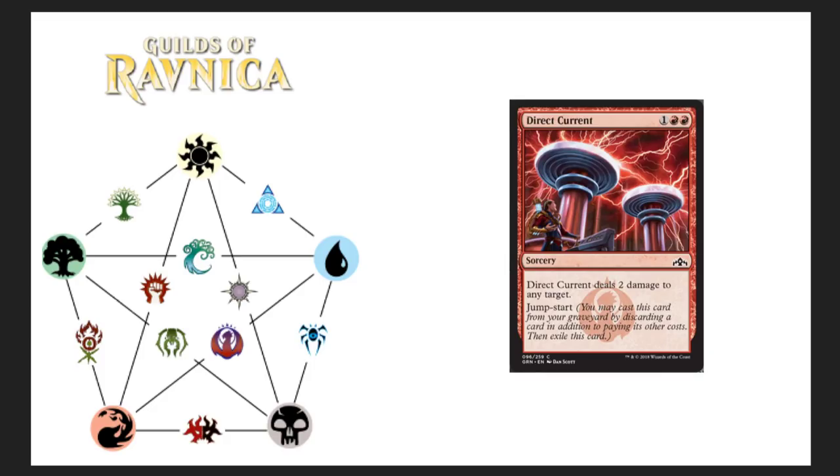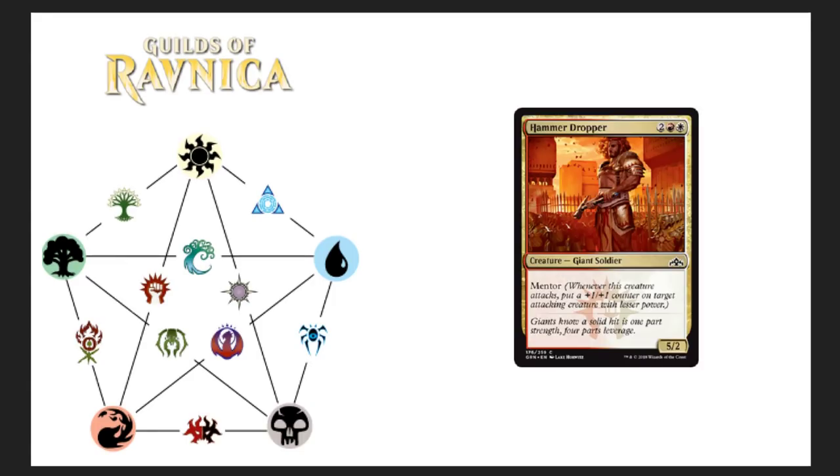Direct Current — three-drop sorcery. Direct Current deals two damage to any target. That's weak, but it's got jump start. Jump start: you may cast this card from your graveyard by discarding a card in addition to paying its other costs, then exile it. I can see this working with the jump start ability, especially with cards that let you cast from your graveyard. I don't know how much play it's going to see though — Direct Current does require two mountains in its casting cost, which could be a bit rough.